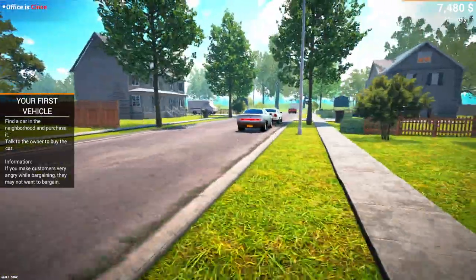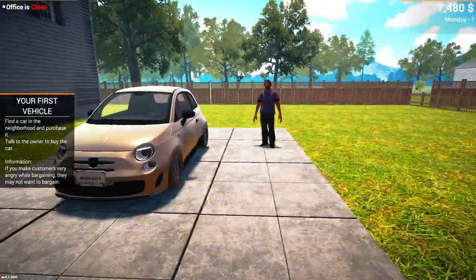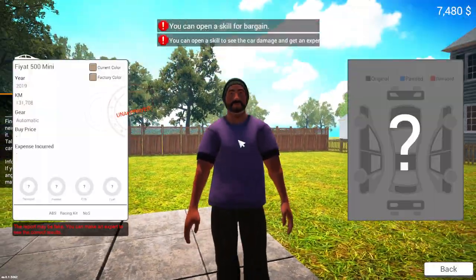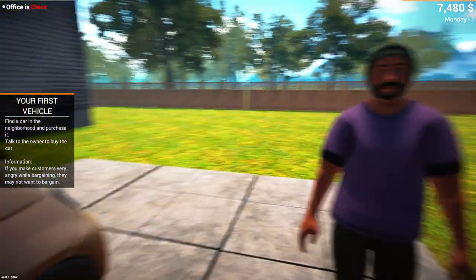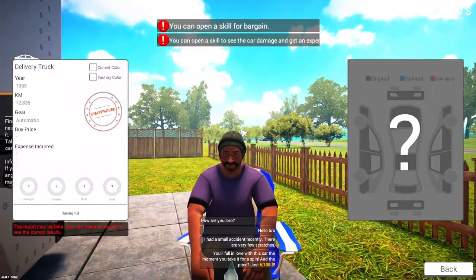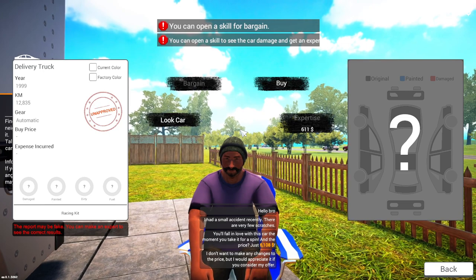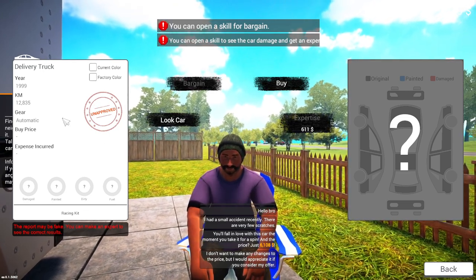A Fiat 500! You all right there mate? Feel like you're gonna draw a gun on me. I can't afford it mate, sorry. Wait, how much is this? Trying to sell me your van - six thousand one hundred and eight. That's going to be nearly all of it but it's low mileage.